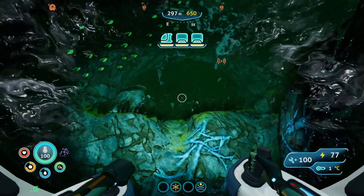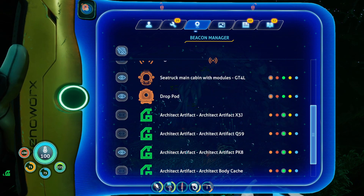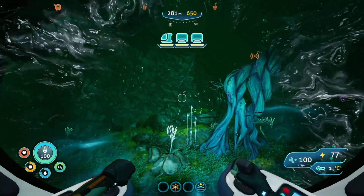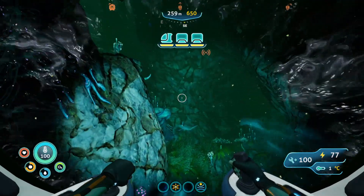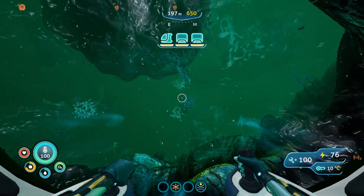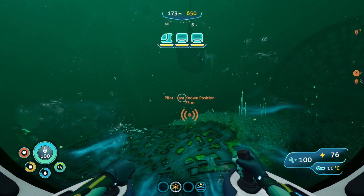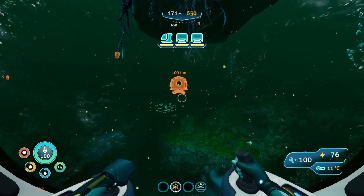Now we need to head back home. I noticed the beacon for Architect PK8 is still on and we've already found that. I don't know if things just don't disappear anymore or if that part of the game just isn't working - with the original Subnautica that wasn't an issue. As soon as you went there the beacon went away and you'd have to turn it back on. Okay, we are headed home.